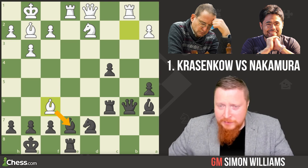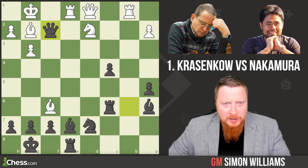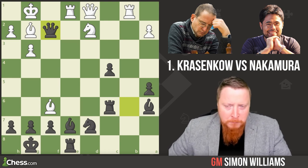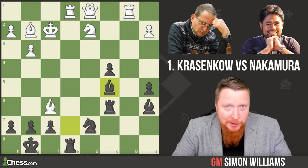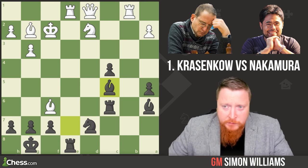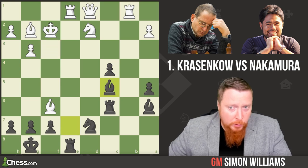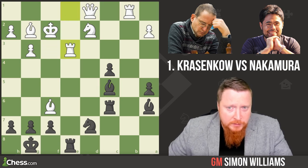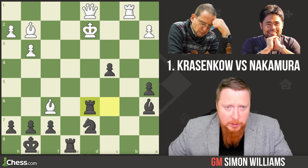He played boom — queen takes f2! What a stunning move. After king takes f2, the bishop moves into c5 with check and the king hunt now starts. White moved his king up to f3. Other options are no better. For example, if he tries blocking it, the bishop can simply take that rook, and if the king comes to this square we can keep taking things with check and win the white queen, leading to a winning position.